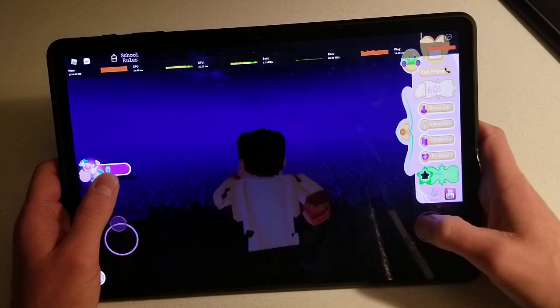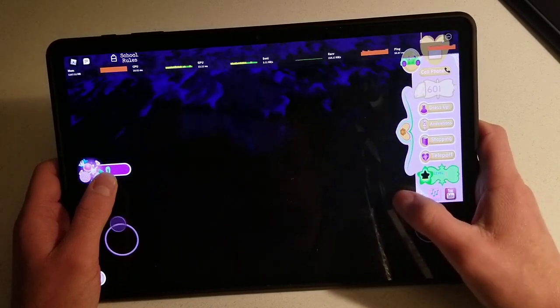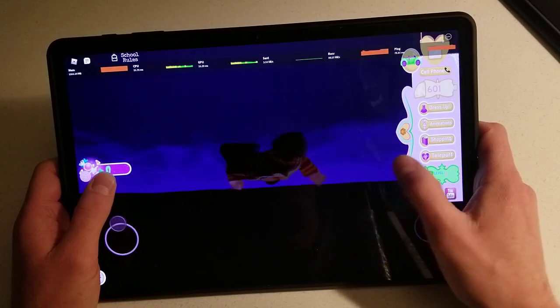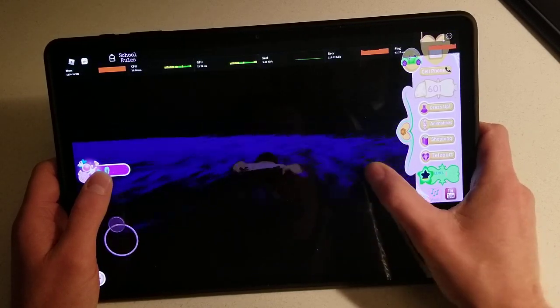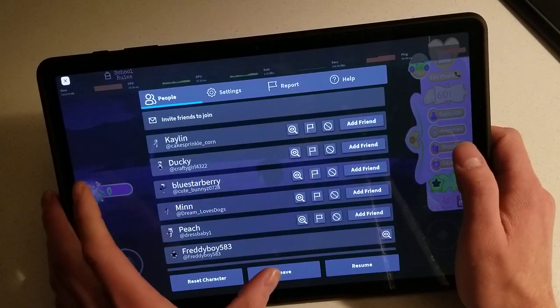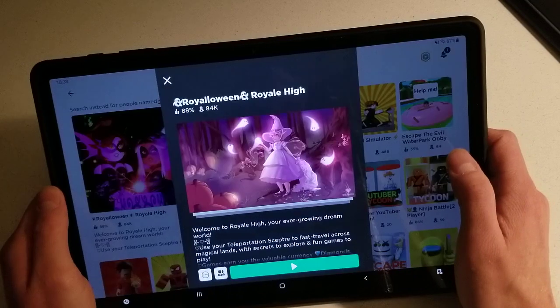Jump off the cliff here going to the water. Again, you see there's no lag, no lag at all — everything is basically loaded in. Everything is awesome on the S7 here.